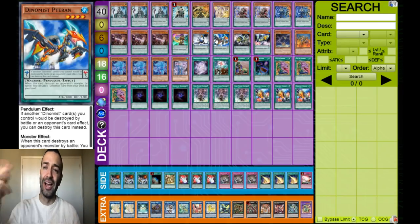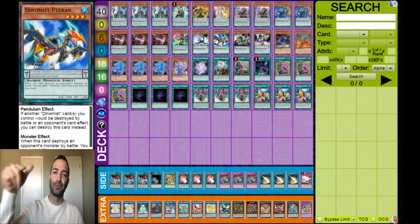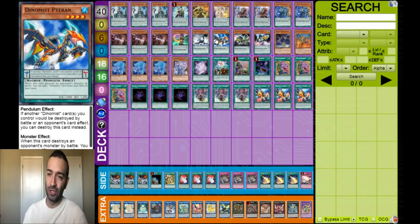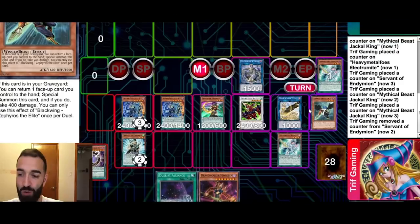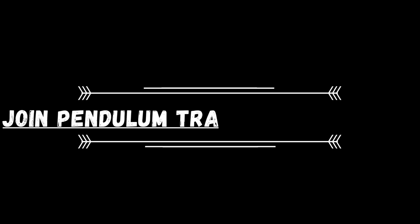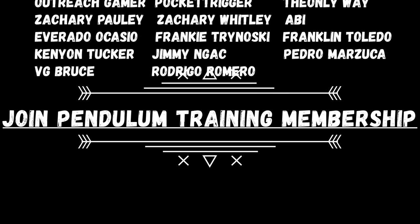Shout out Nasser — that's my boy, for asking for the deck a long time ago and winning the giveaway. Hope you guys like this video. Make sure to smash the thumbs up and subscribe buttons. Check out the beautiful Triff Gaming playmats at TriffGaming.com. If you want to get better at Pendulums and learn how to use these combos in depth, sign up for the Triff Gaming membership down below. Hope you guys liked the video — we'll see you in the next one. Peace.